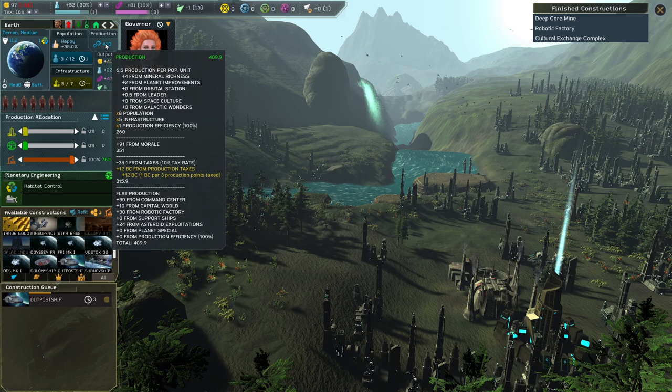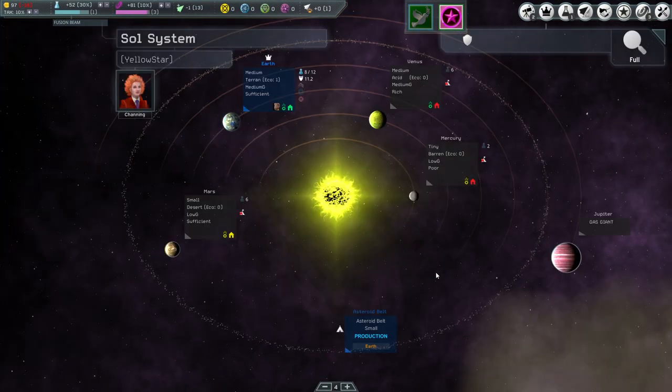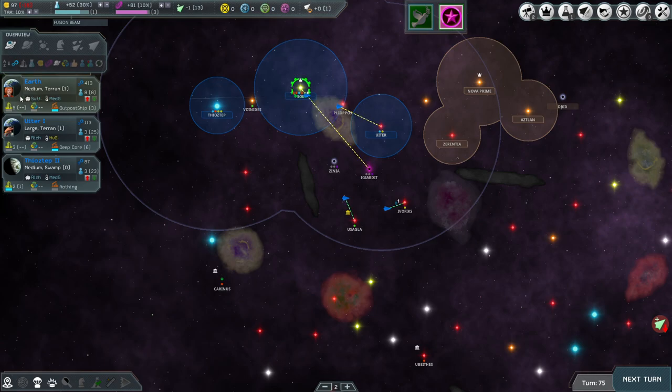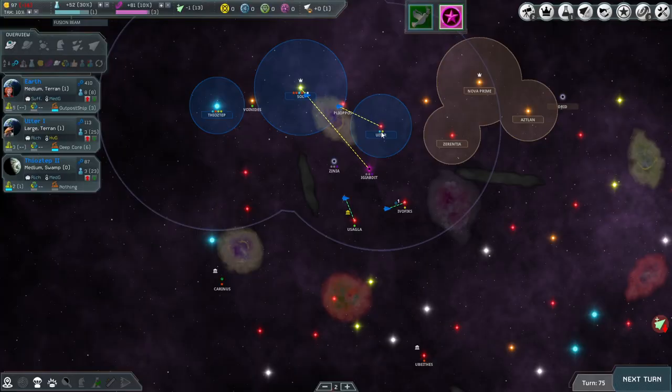Looking at Earth's production: 24 from asteroid exploitations. With the robotic factory we get a flat value plus 10 production per asteroid exploitation coming from the colony. If we check that out we get 20 production flat and then 10 extra production there. So the question is how useful is it to get another 30 — quite useful.